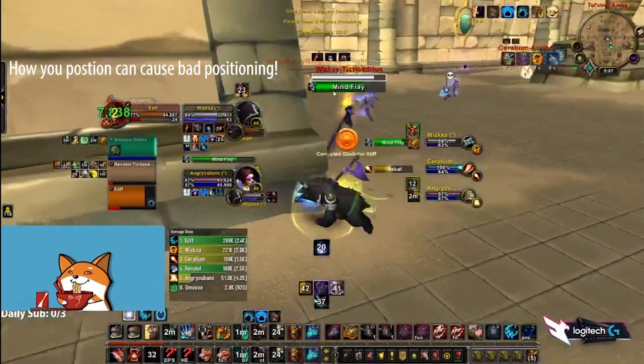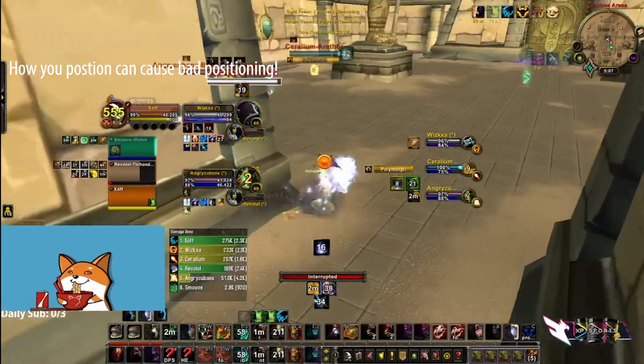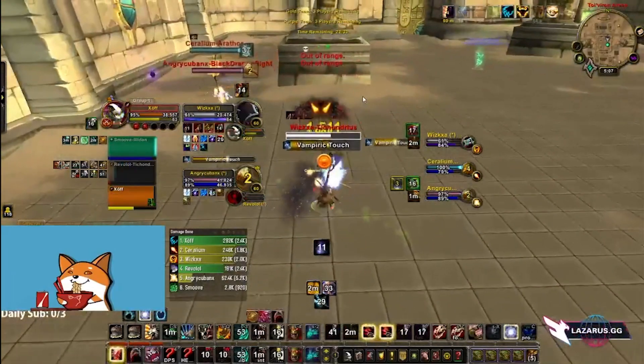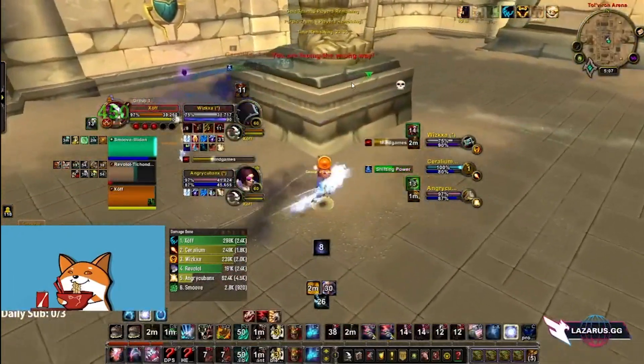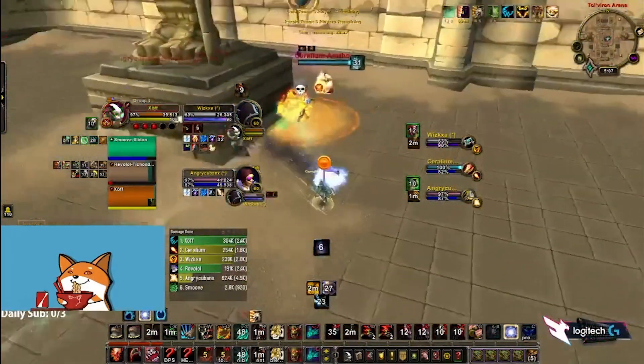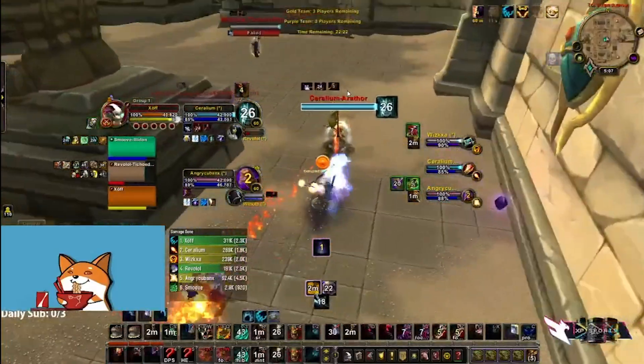I thought they were going to go me here, so I made a little positional mistake — I was too far. I decided to run back to the wall but instead they want to kill my warrior. I was kind of late on the peels. My warrior gets into a really scary range of HP and almost dies, but luckily he leaps back to the pillar and is perfectly fine. Positionally that was a mistake, but it could have been a good play if they'd wanted to kill me instead.